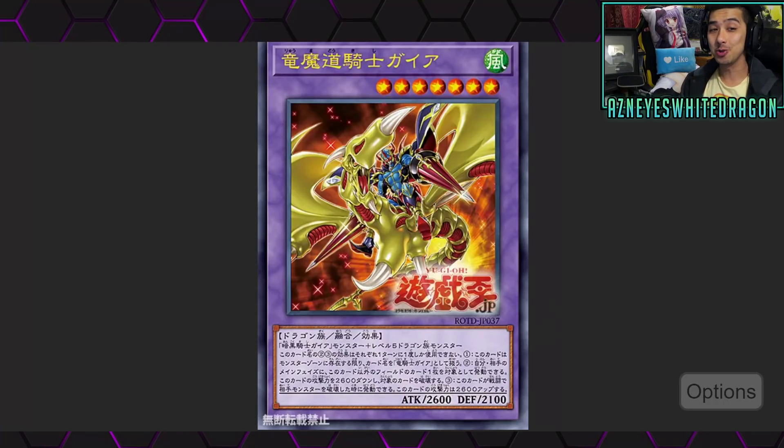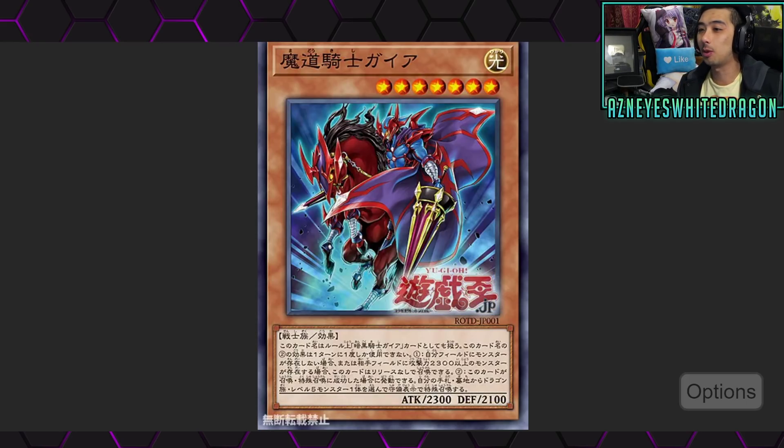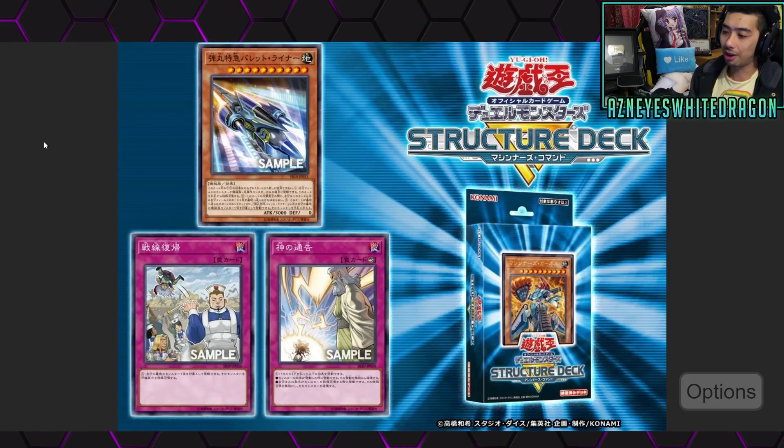Yo, what's up guys? So we got some new Yu-Gi-Oh cards to go ahead and check out. We got a new boss guy, which looks pretty dang cool. And then on top of that, more Gaia support and also some new reprints just got announced in the new Machina structure deck.